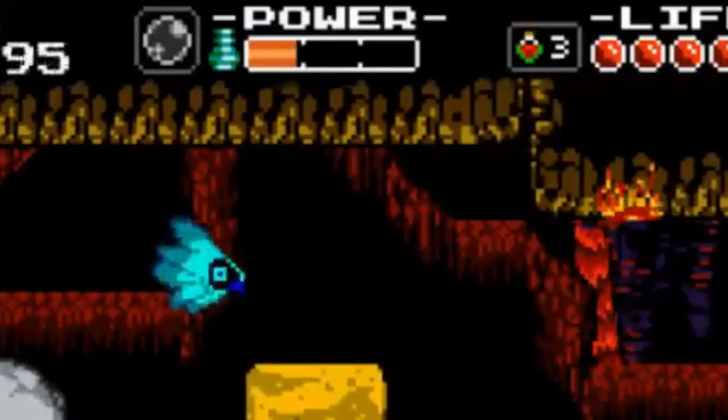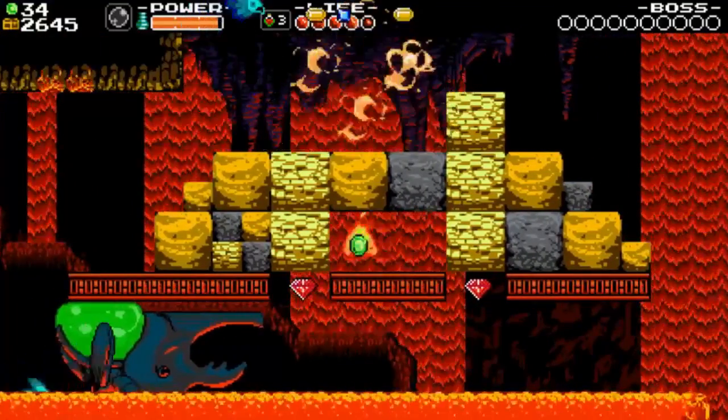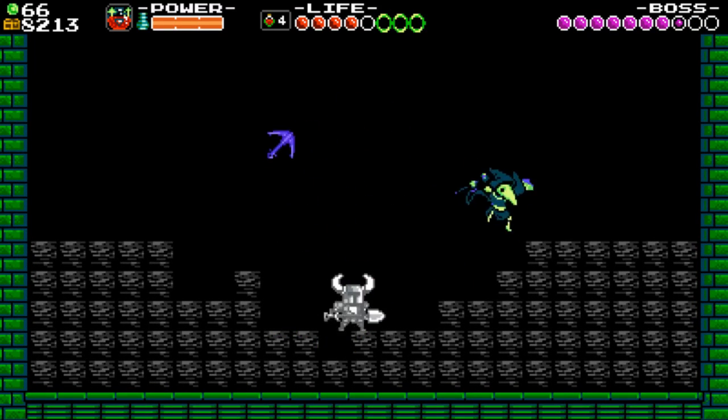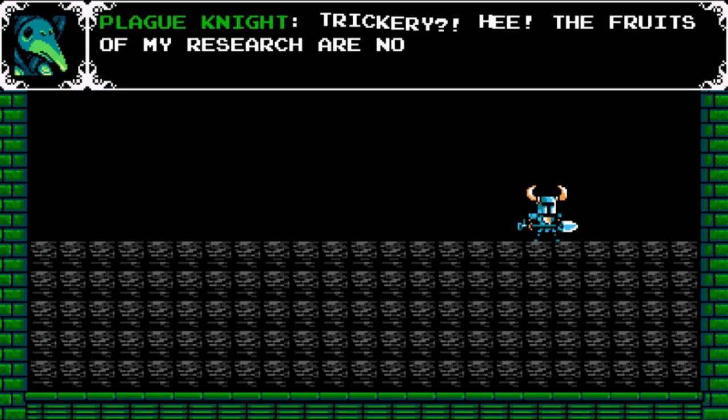Plague Knight's magic meter refills over time instead of just depleting, which totally makes sense since he's like a crazy magic dude. Instead of fighting Plague Knight in the Explodatorium, you actually get to fight Shovel Knight himself, and he uses all the different relics while he attacks. I love that it's basically the same fight as the first game, just the roles are reversed.